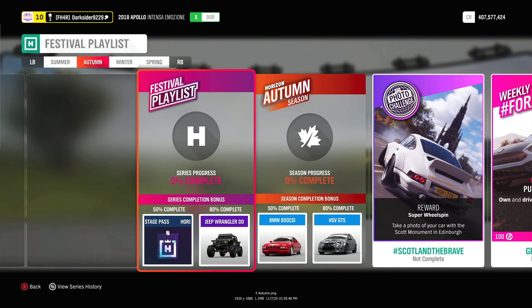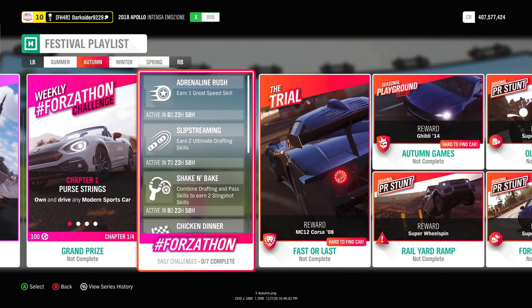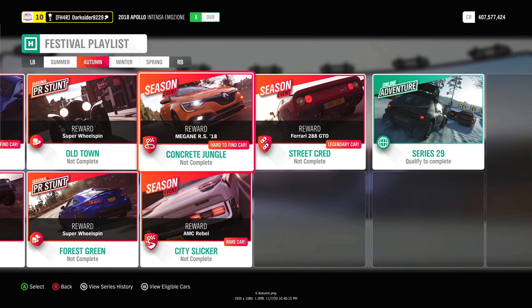For Spring, 50% gets you the all-new BMW 850 CSI — actually really easy to obtain: complete the weekly Forzathon, the 3 PRs and 3 championships (the latter against at least highly skilled Drivatars) and you'll be over 50% in no time. That's also helpful if you can't play online. For 80% there's the HSV GTS from Summer 25. Also worth mentioning is the 2011 Mégane RS from the Concrete Jungle Championship, as the AMC Rebel can be found in the auction house for under 1 million, which also goes for the 288 GTO.